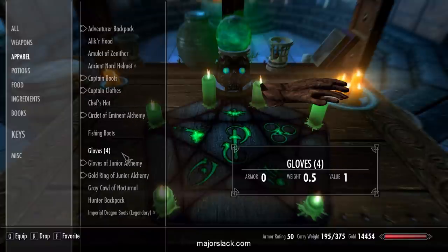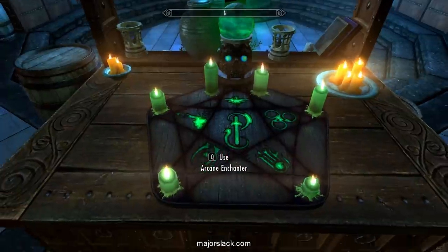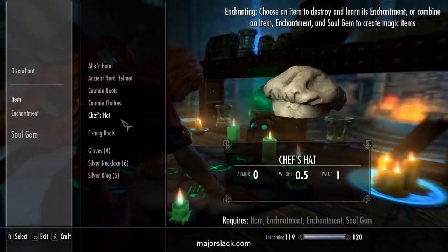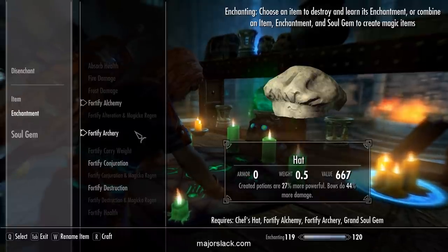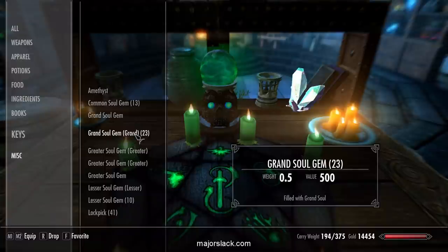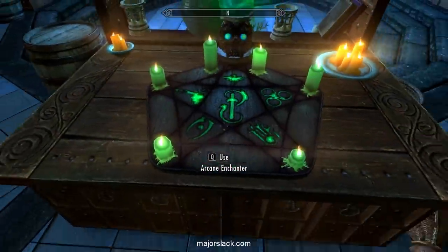For now we're going to enchant the chef's hat, some gloves, a ring and a necklace — all with alchemy. The other enchantment doesn't matter because this is just a temporary alchemy suit, a throwaway suit. Enchant it with whatever is most valuable. Quick save. Let's take a potion. Starting with the chef's hat — Grand Soul Gem — Fortify Alchemy and Fortify Archery make the most valuable. Call it 'temp hat.' Creative potions are 27% stronger. I went to the College of Winterhold and bought up a ton of Filled Grand Soul Gems to complement the 10 I already had from the mammoth run.